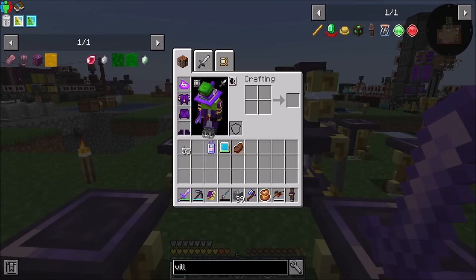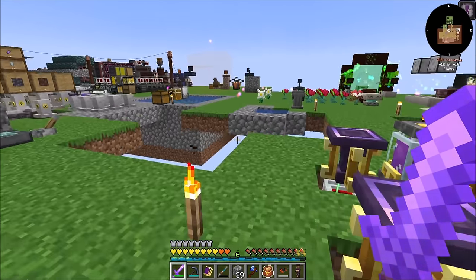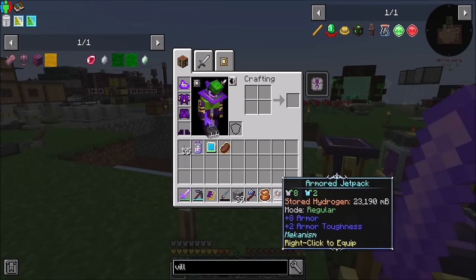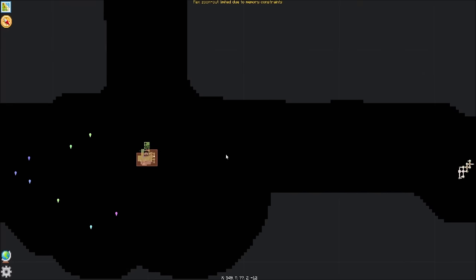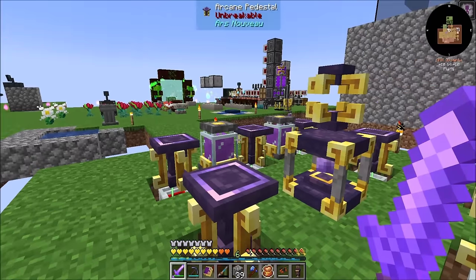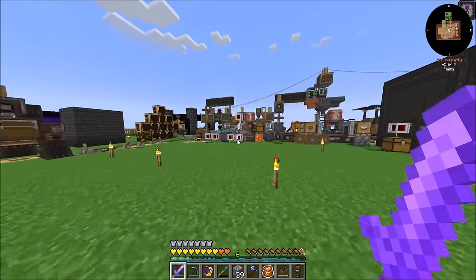Hello everyone, this is DireWorld20 and welcome to episode 80 of FTB Sky's Expert Mode. I got some stuff planned for today. First off, I made a jetpack because I wanted to go visit another village and I kind of did. Found some stuff, nothing particularly exciting though. But I did find what I was looking for, which we'll talk about in a minute.